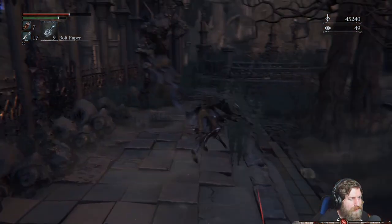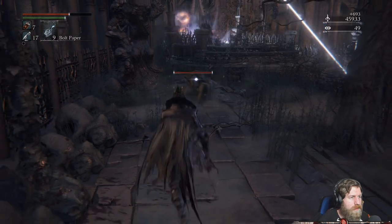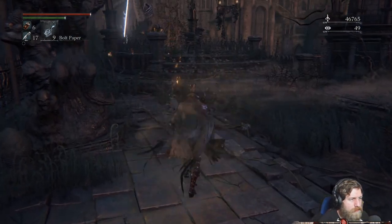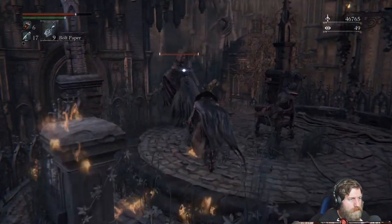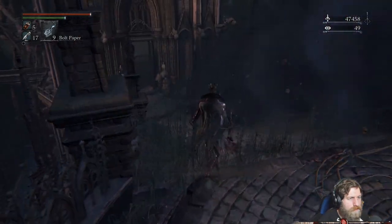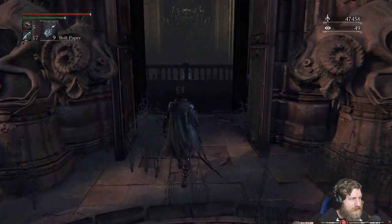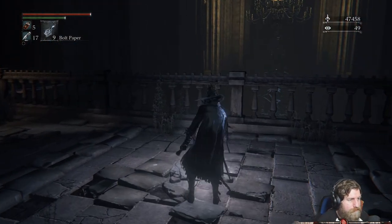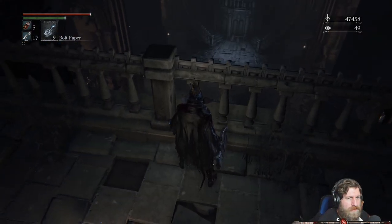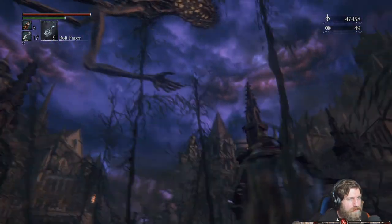I thought that was someone behind me — looked like a cape going into view. She's getting blown in by the witch. Okay, now we're getting to the bit that I hate. What the heck is that beam? I think it's coming from the amygdala up there — it does a lot of damage.